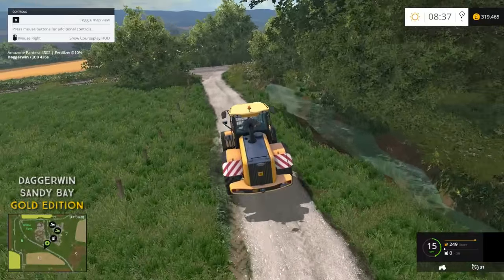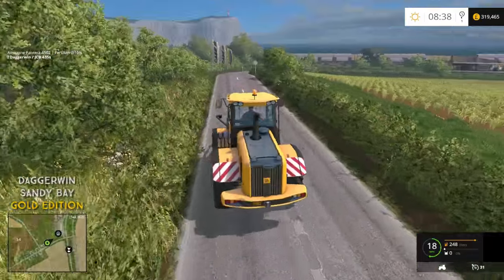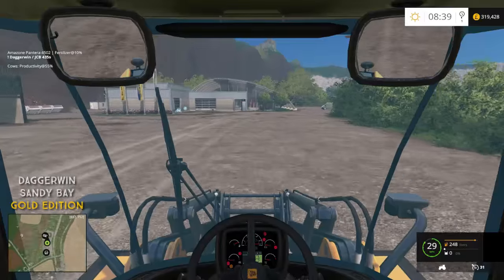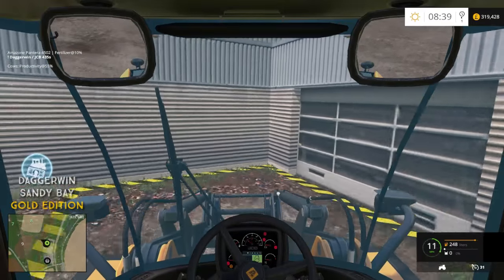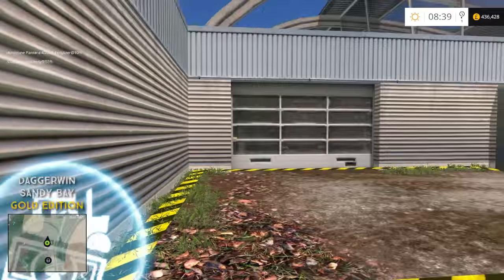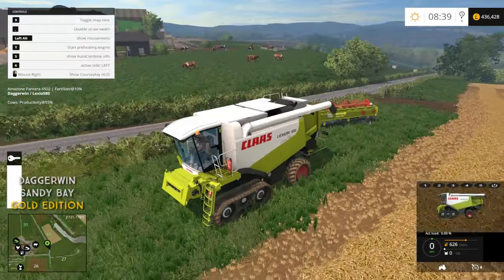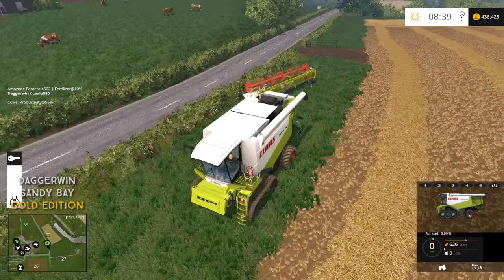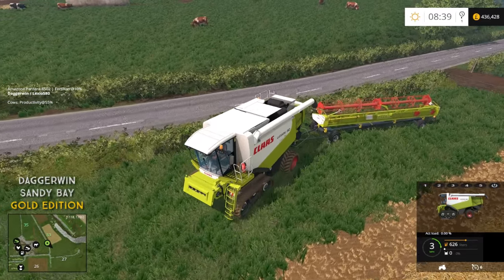We just need to go and get the baler from the yard because that one is going to be sold as well. This here is field 20, it's growing nicely. That load was pretty expensive even for a sale price. There is a baler but I think that is it - oh no, the Lexion! Totally forgot about the Lexion. That would be pretty nice in multiplayer but I'm going to be cramming the server up too much. It's one of those mods which I might add in the future but just not straight away.